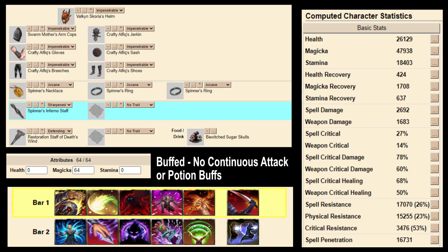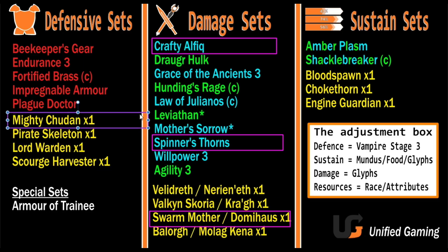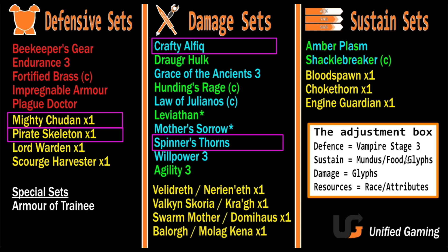If you die too quickly on Magicka Nightblade, change it up: get Pirate Skeleton as a must-have, switch to the Lady Mundus for more armour, put all glyphs onto recovery. You'd have about 1,400 recovery, 25k armour, around 38k Magicka, and good penetration — a Jack-of-all-trades build that hits hard and is really hard to kill. You can put more points into health to make it even bulkier.